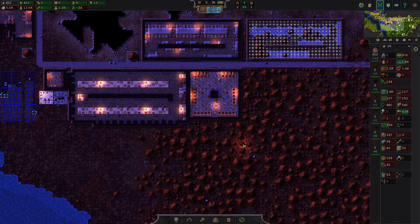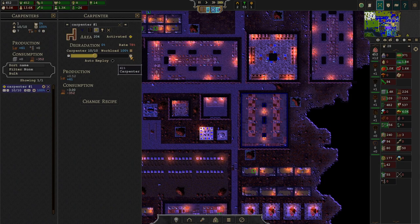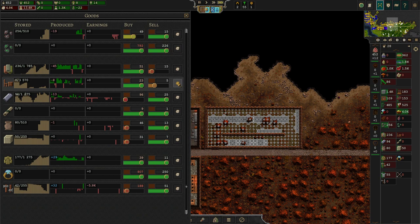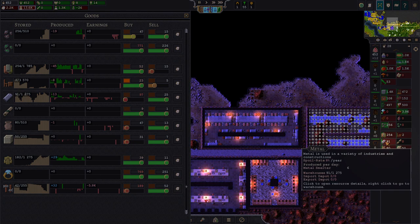Always keeping housing out of the noise radius to keep your people as happy as possible. The carpenters are working with 10 people, but I hate furniture — so we're just going to buy it. Let's import 100 pieces of furniture because my local economy can't keep up. I personally love to do that because it's a pretty cool way to get the ball rolling.